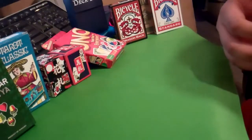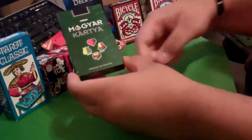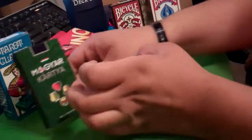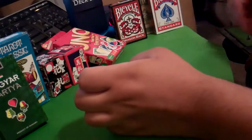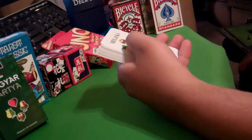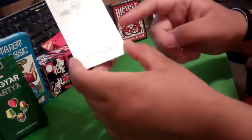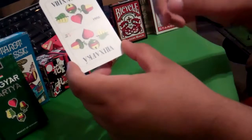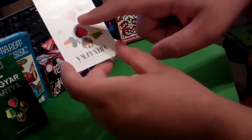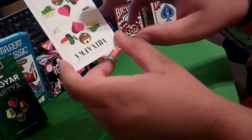Right here we have some German-style playing cards. These are actually made in Hungary. There are also Swiss cards which differ slightly from German cards. Here you have the leaf, the bell, acorn, and hearts — those are the suits in the German deck.